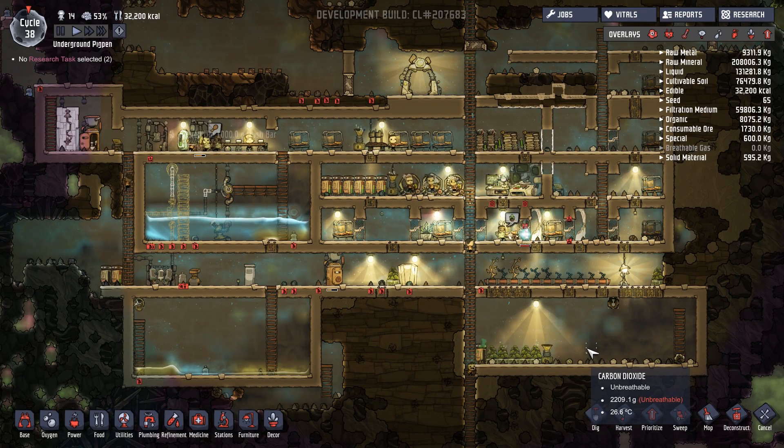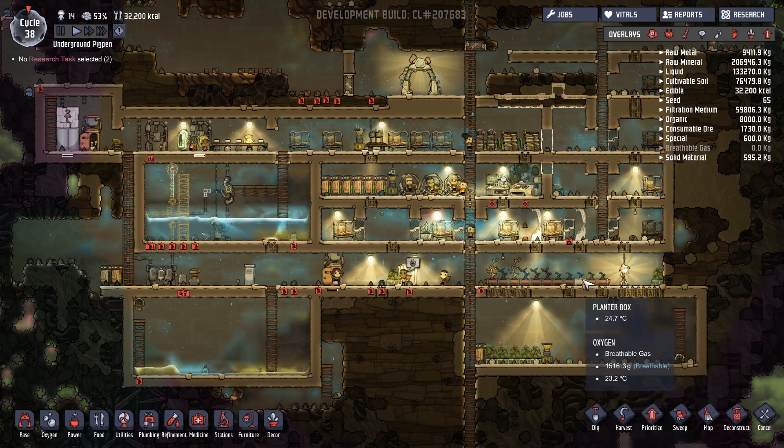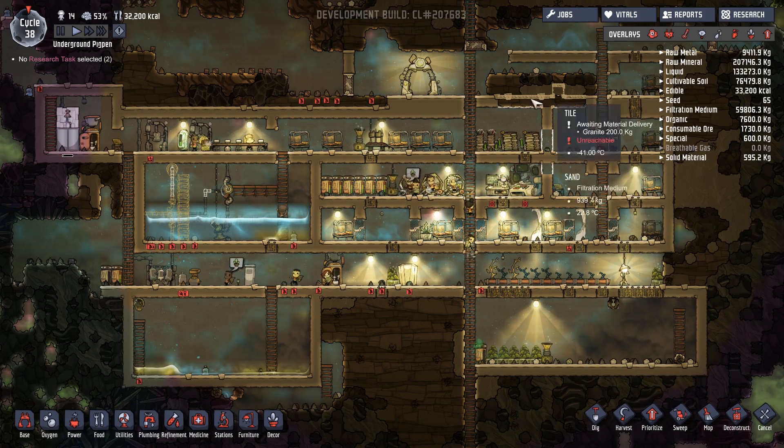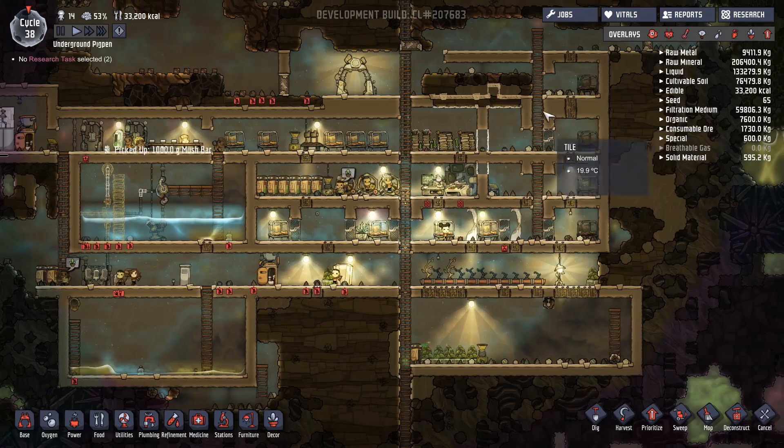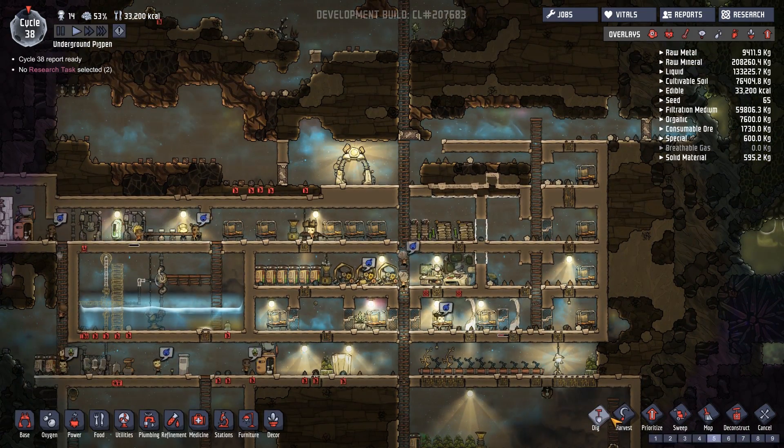Good evening and welcome back to Oxygen Not Included. We're back here at the Underground Pig Pen. We were doing a little bit of work on the apartments last time, and it actually got us into trouble with our people because they just couldn't reach the food they needed.